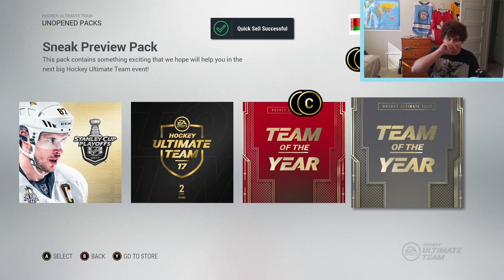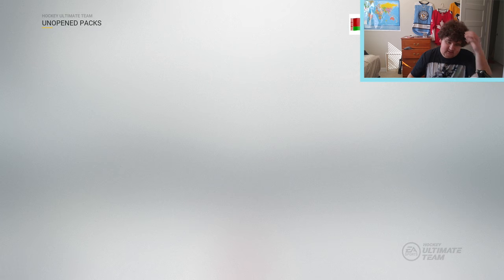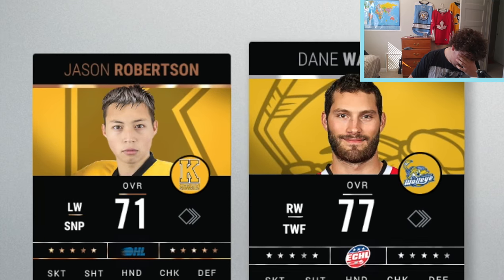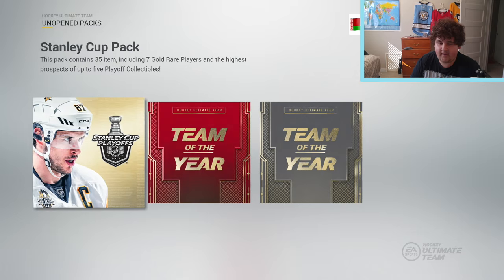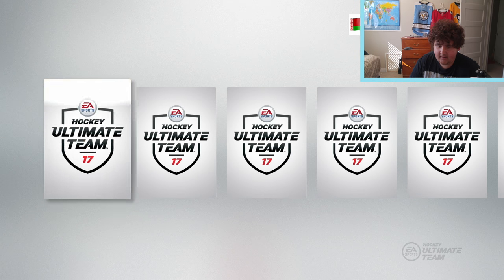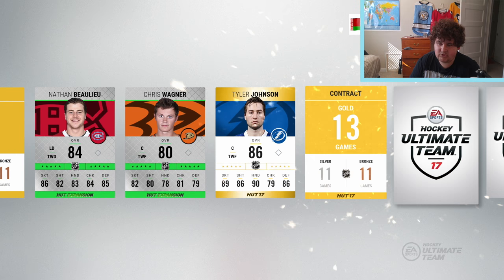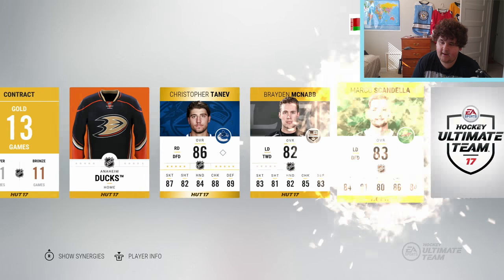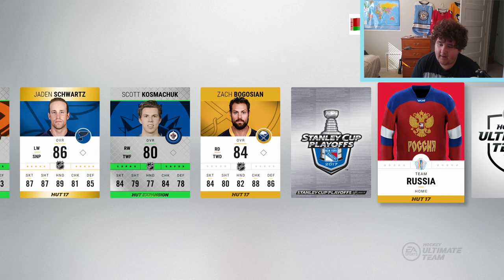We got four major packs here. I'm going to start off with the Team of the Week double pack - the Team of the Week came out yesterday and I haven't really seen which players are in it. I just really don't want it to be a bad player. Opening up the Stanley Cup pack - 35 items. We got a mixture of series two and base card gold. We're getting a lot of not so great players. Jayden Schwartz - okay, there we go, we got a collectible! New York Rangers Stanley Cup collectible. I don't know how much they're going for, but we'll see how much that collectible goes for - pretty sweet.